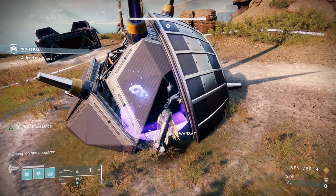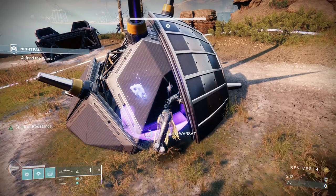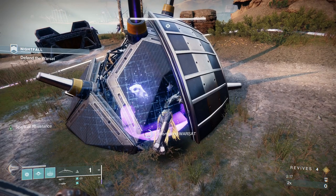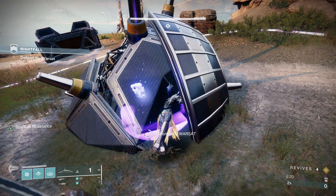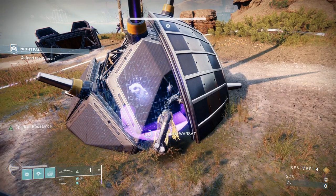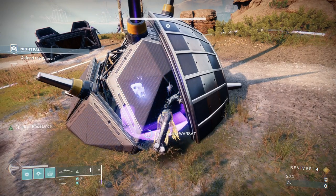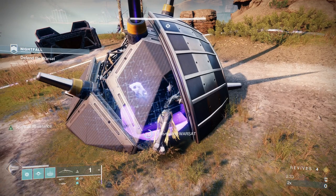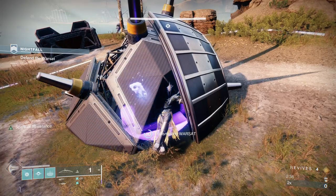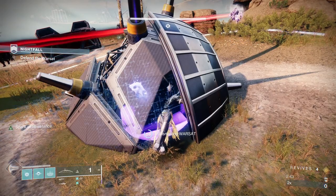When at all possible, focus the barriers. Once you get rid of the barriers, you can then pick off the rest of the adds. In this first area, we're going to have two overloads and a barrier — we focus the barrier first. Almost every time we leave a room, including this first area, we're going to want to make sure we've got our grenade for the next area. The grenade is possibly more important to have ready than the rift.